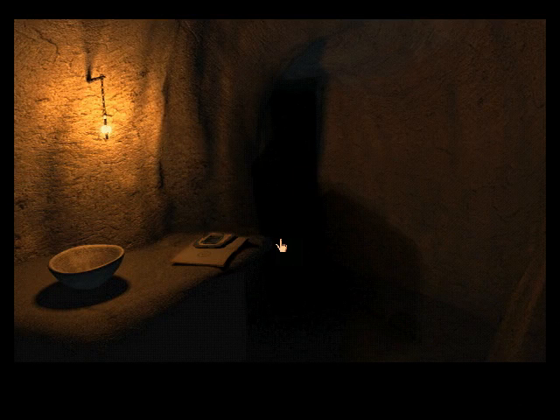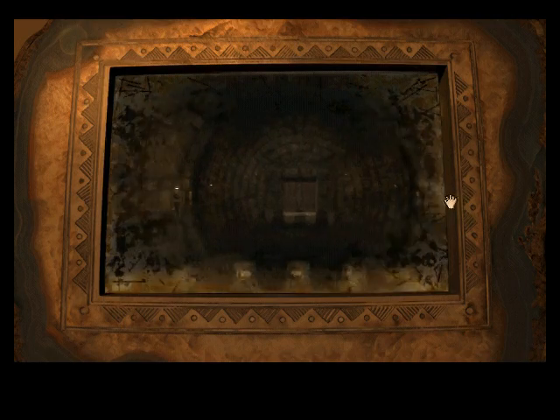Hello everybody, it's RetroGaming Now, and we are back playing Riven, the sequel to Myst. When we last left off, we just finished Catherine's journal and learned some interesting perspective of what's going on. We are here in Tay, and I think Nayla or something, her name, left us this book. So let's go ahead and take this out, because there's nothing left to do here.